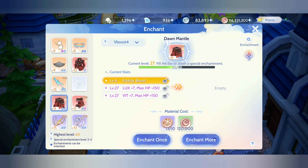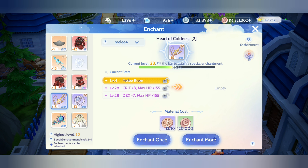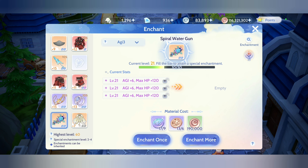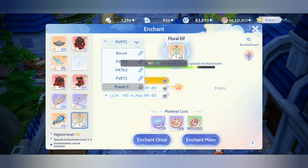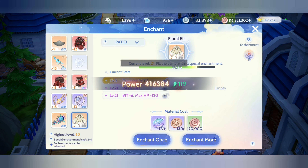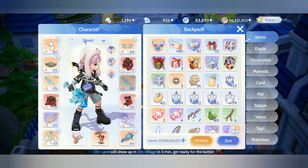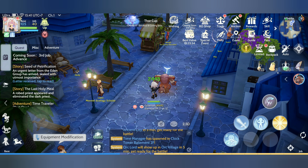Let's go back to enchantments. For boots, I have Strength. On my mantle, I have Vitality. Here I have P Attack with DEX. On the costume, P Attack again. That completes our set.